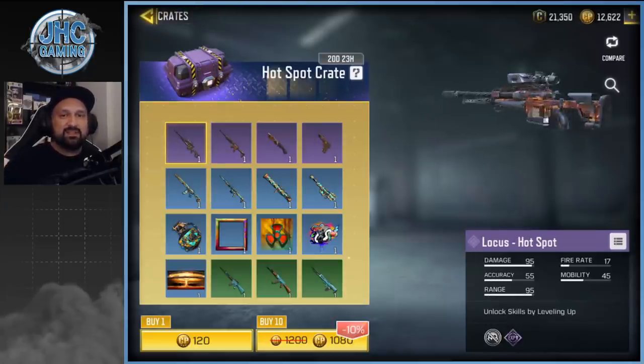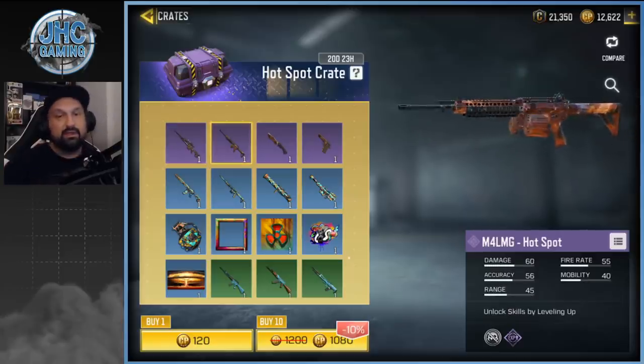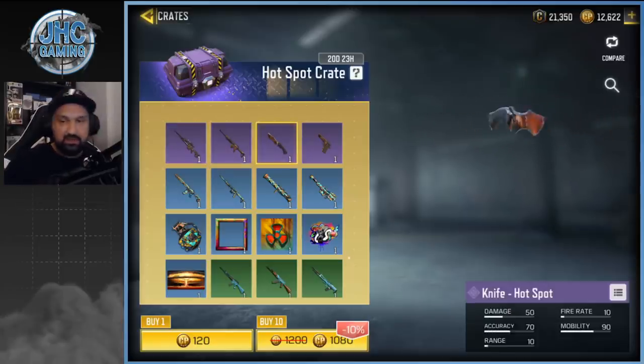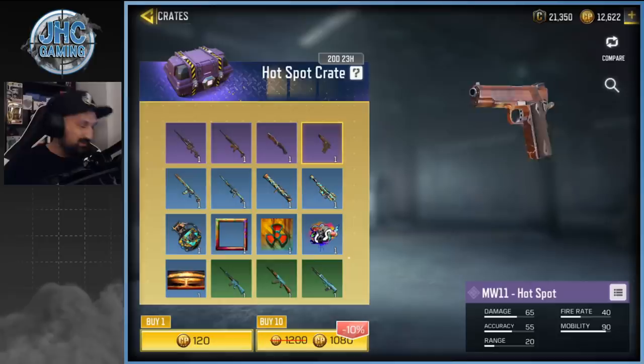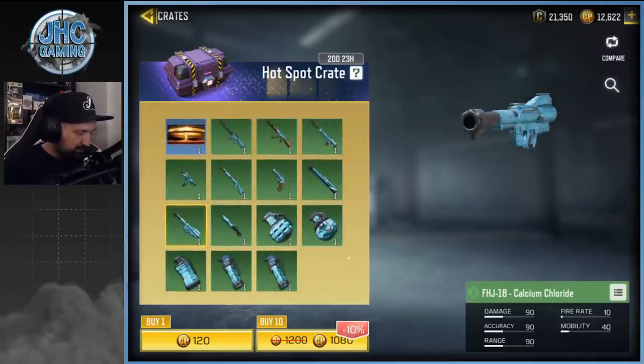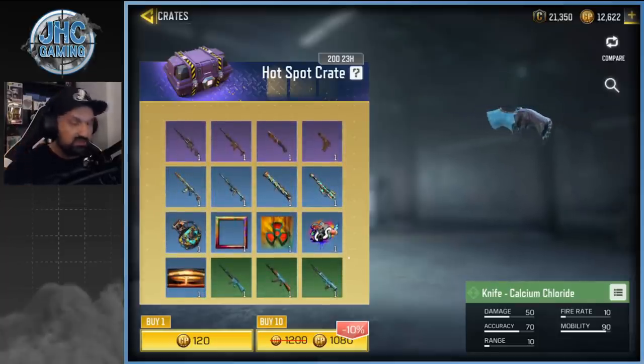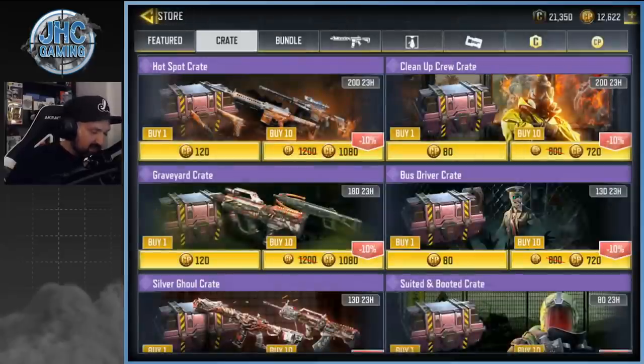The Hotspot crate has a hotspot weapon blueprint for the Locust, but I don't use the M4 or LMG. There's a cool knife and cool pistol, but the rest is not great — a bunch of uncommons. This one is the more expensive of the two crates because it has more epics.